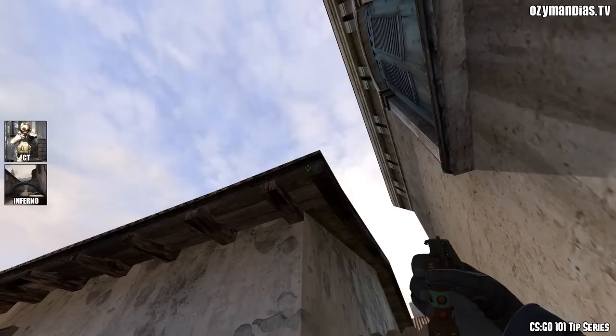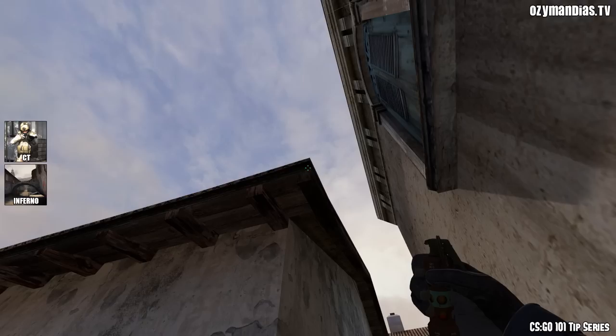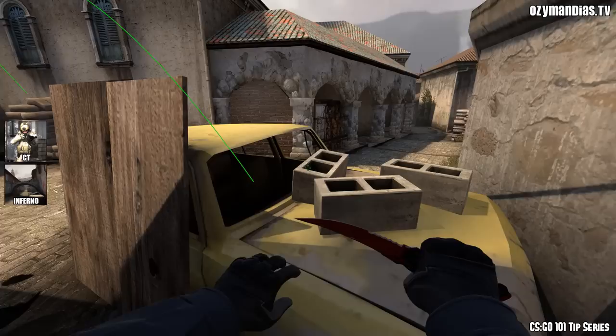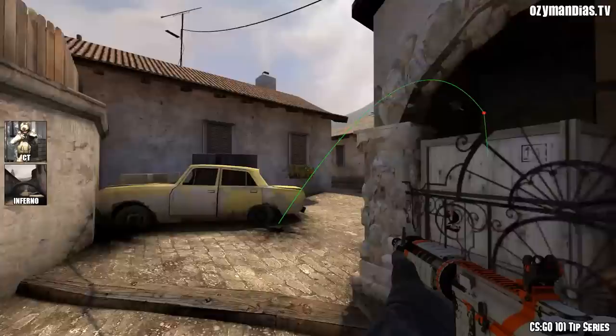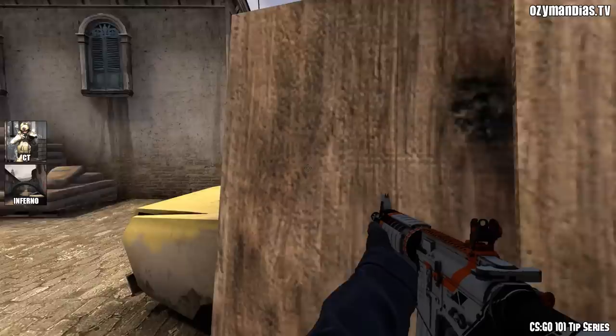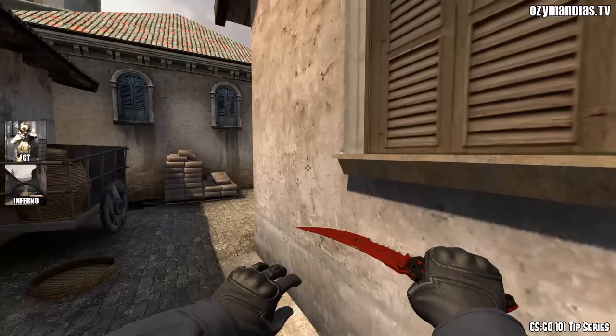One thing I like to do while playing sandbags is back myself into this corner and aim across right on this edge, a little bit to the left so you don't accidentally throw it on the right edge, and just toss a flash. If you stay behind sandbags it won't get you. If you play behind car and you're counter-flashing for your player behind car, that flash won't get them either. But what it does do is flash anybody trying to push the player at car, and it doesn't give the terrorists a lot of time to turn away. It's a great pop flash, especially if your player behind car is in trouble — they can wait for that flash to go off and then rotate back and fall back.